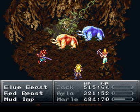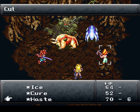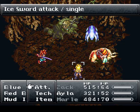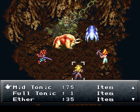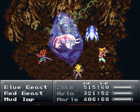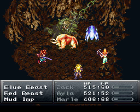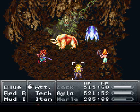What I'll want to do is have Marley and Chrono use Ice Sword on the Red Beast. If you have Ice Sword 2 — which combines Ice 2 between Chrono and Marley — then feel free to use that instead, because it'll actually hit the Mud Imp in the back as well. But I don't have that quite yet since Marley doesn't have Ice 2, though she definitely will soon as you'll see in the next area.